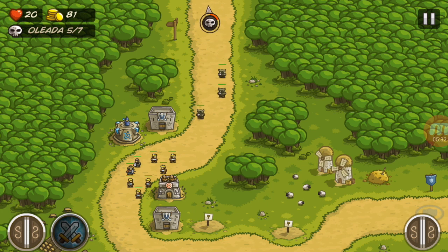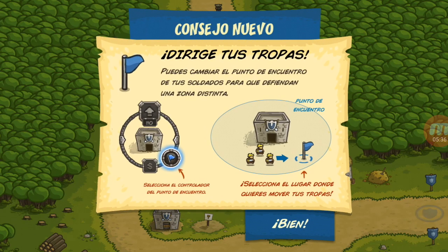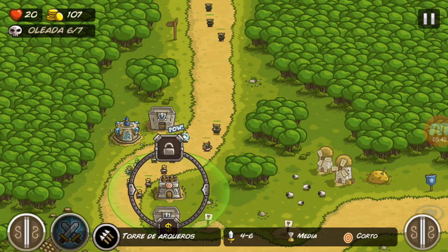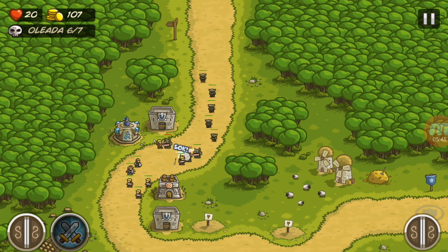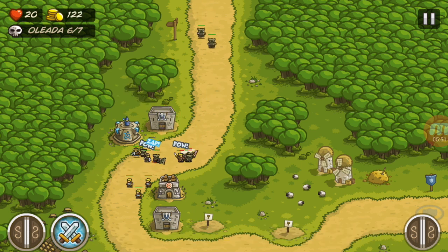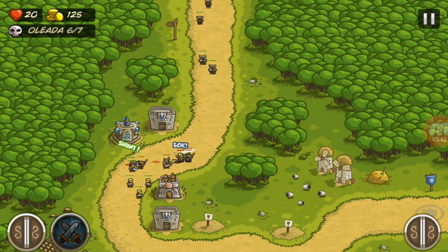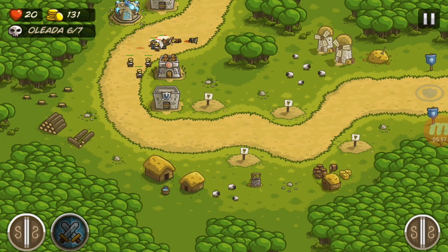Vienen los orcos. Dirige a tus tropas. Vienen los orcos y los duendes. Lo bueno es que pusimos la torre de magos — los magos son efectivos. Vienen, que no pasen de aquí.